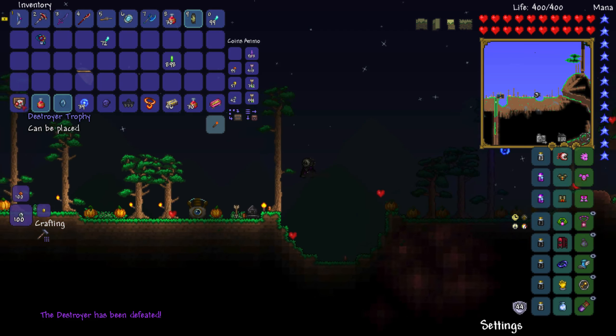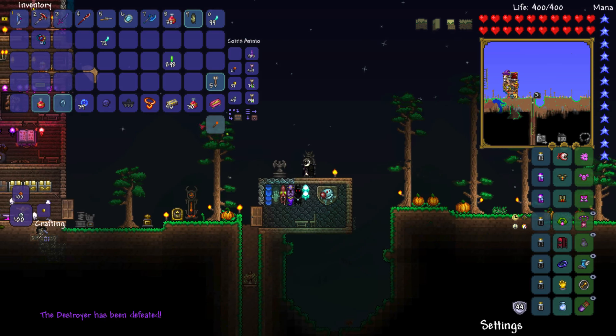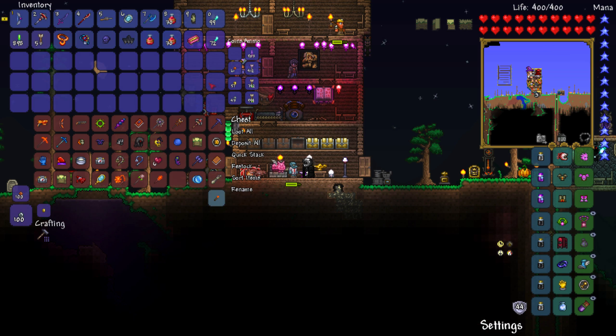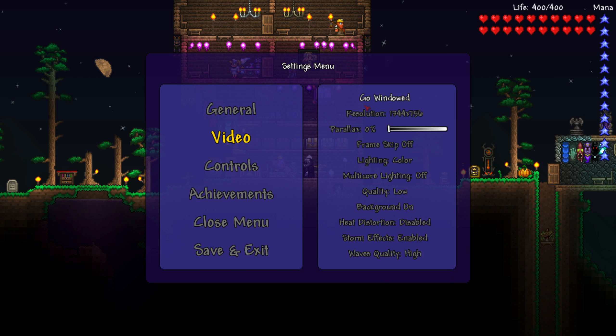This only works on multi-segmented mobs — the Destroyer. It's not gonna work on the Twins, Skeletron Prime, or any of the other bosses you're gonna fight. And yeah, that was just a quick tutorial showing you how to defeat him. Goodbye!